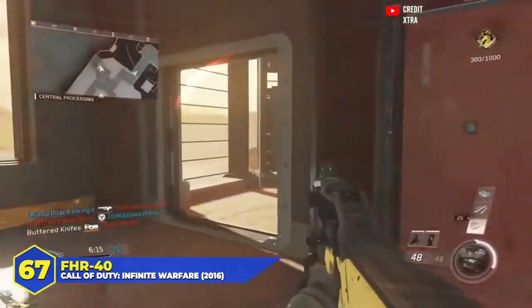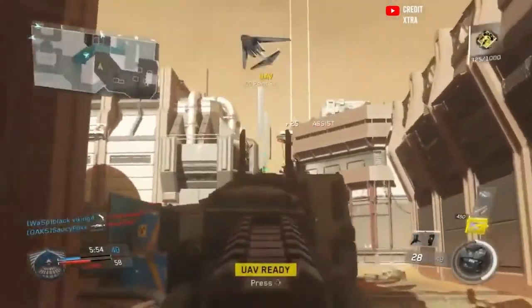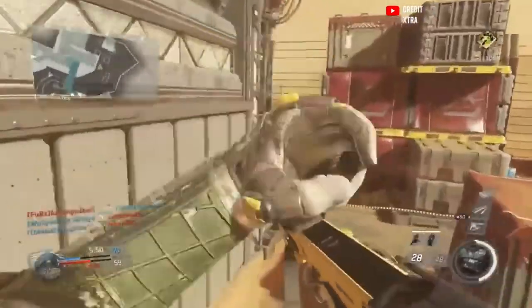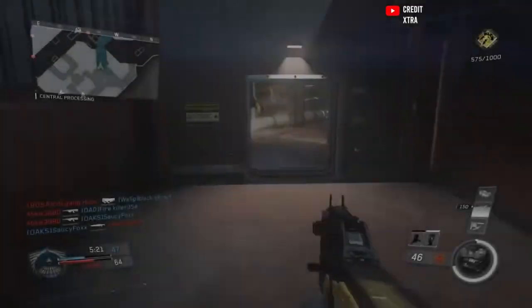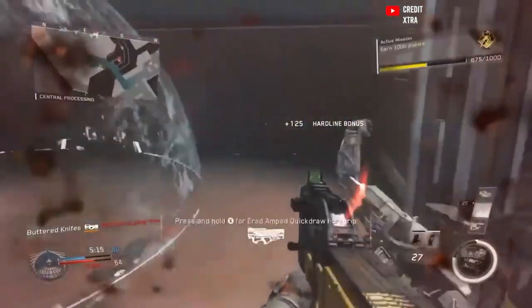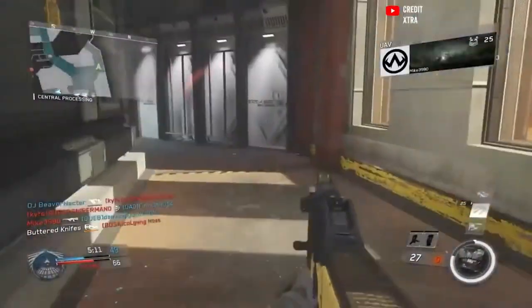At number 67, the FHR 40 in Infinite Warfare. This was supposed to be the futuristic P90, but it ended up being a crappy SMG nobody wanted. It had an extremely high fire rate and a very big magazine, but also ridiculous recoil and painfully low damage. Despite being one of the fastest firing guns in IW, the time to kill was terrible. The big magazine was practically a necessity due to all the hit markers you were going to get. In hardcore modes viable, in core — terrible.